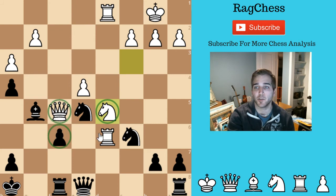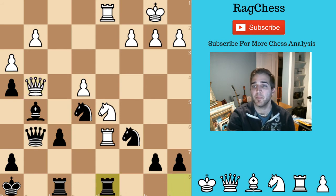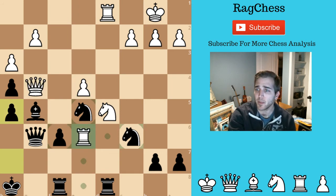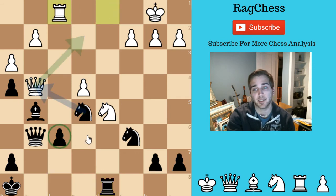He's now got three attackers — queen, knight, and rook — all attacking here, while I've only got two defenders. I figure it's best to defend and try to trade queens again, but he doesn't want to because as a general rule, when you're down you don't want to trade. He decides to take my rook, I take his. The pieces are slowly dwindling — he has a queen, rook, and knight; I've got three minor pieces, queen, and rook. So it's pretty strong. He ends up going for an attack over here.